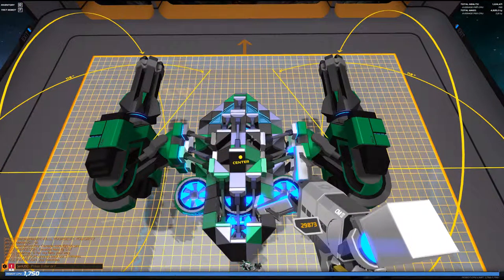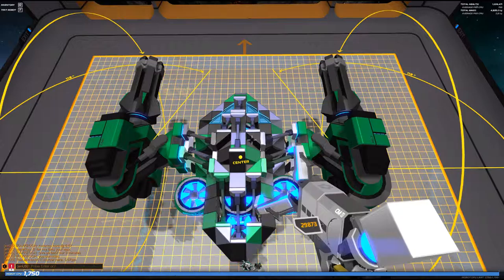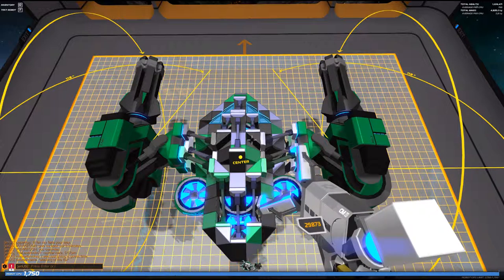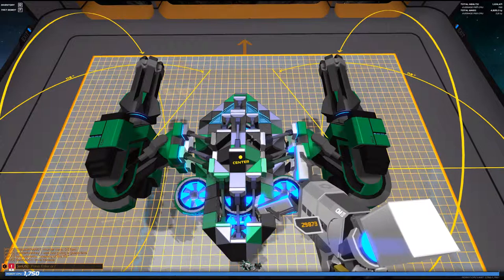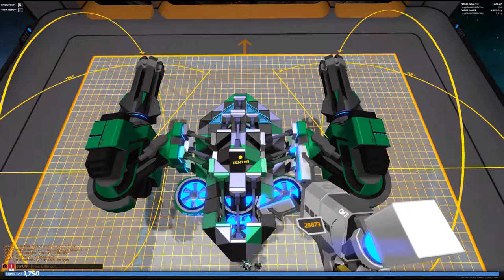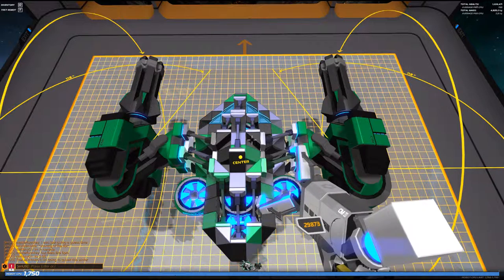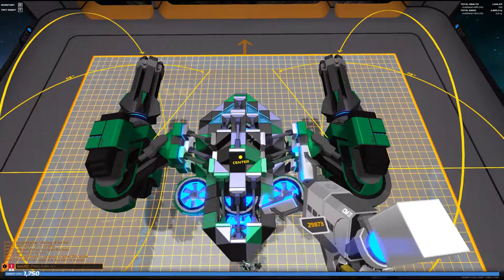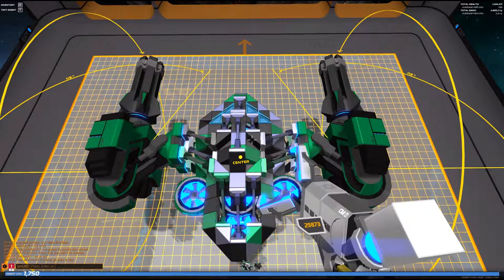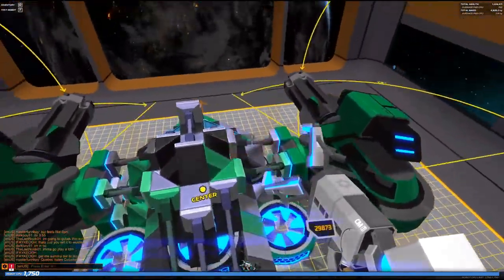Looking at the cons, there are three. First, it only has two guns, so whenever the guns are lost the only thing you can do is turn around and get out of the fight to find somewhere to heal. Second, even though it's quite fast, it is only fast going in one direction — a 90 or 180 degree turn takes quite a while. Third, it is not very agile: it doesn't climb steep hills well, and if I want to go up a hill I need to use the blink module, which I really don't want to use for anything other than escape.